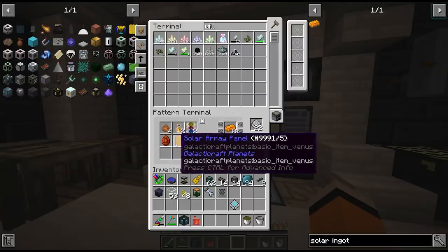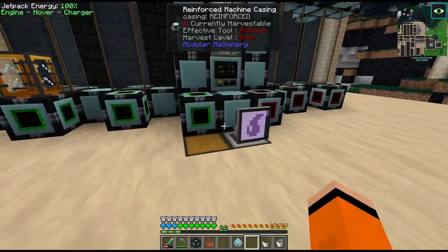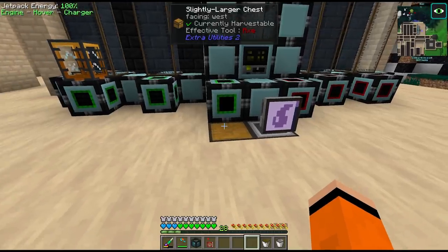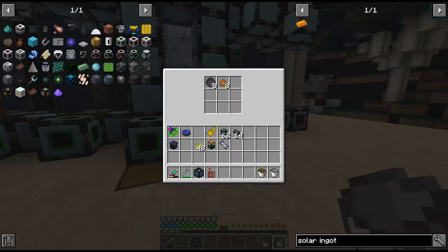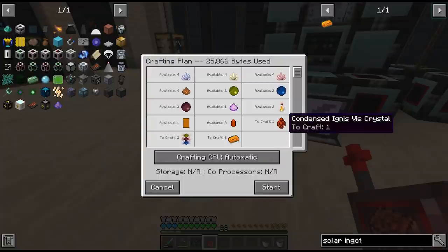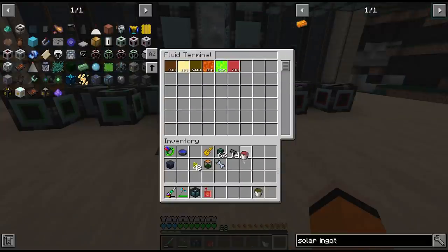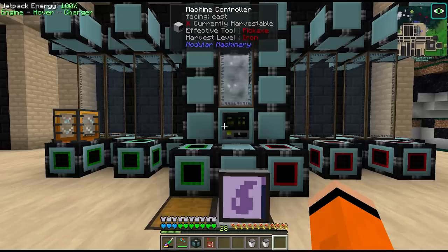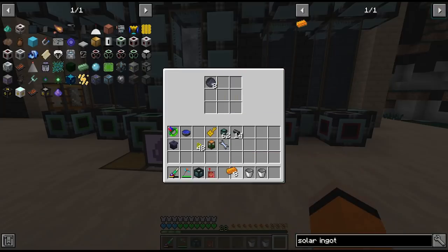We can now go ahead and put in the solar ingot recipe into this interface which will dump all the input items into this chest. Let's see if we can request this — we're missing the empowered solar dust which is in here. It has to craft a condensed ignis crystal which has to go through the runic matrix. Eventually it should send all the items here along with our protein and creosote. We're processing — awesome! So we have to do this many many more times, however we have our first solar ingots.